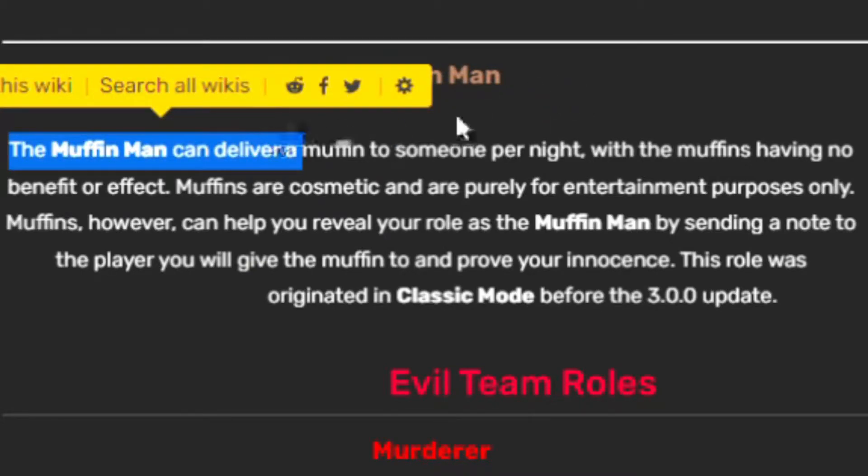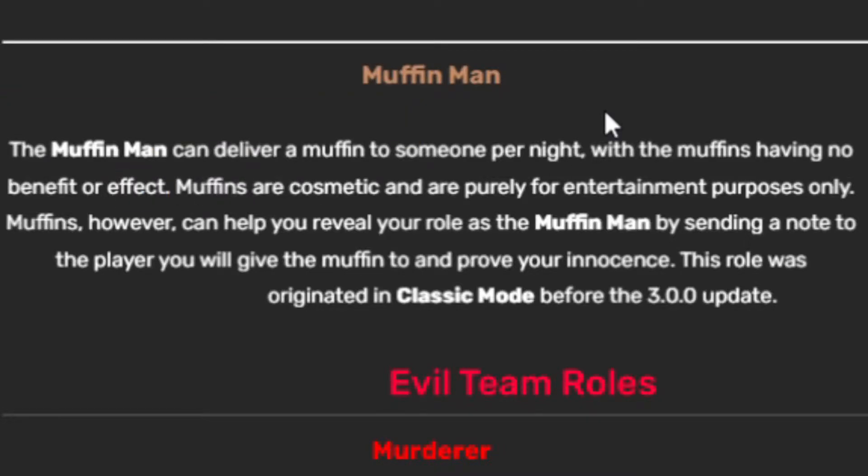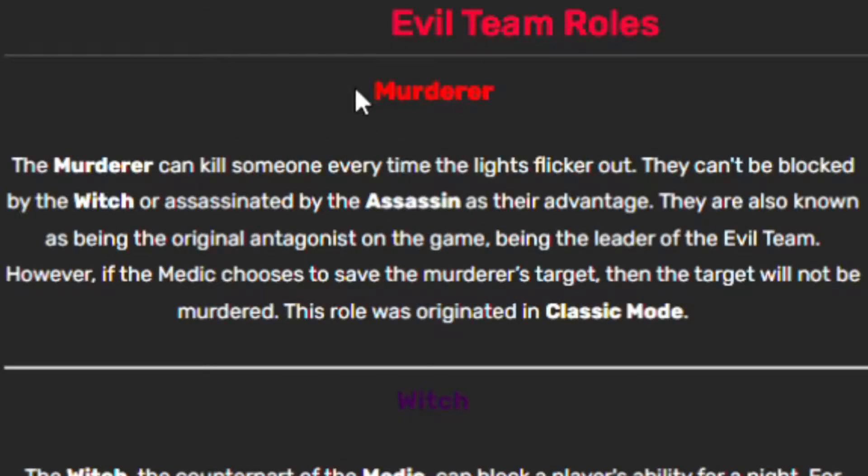The muffin man is more of a fun role but can also prove your innocence. The muffin man can deliver a muffin to someone each night — the muffin has no benefit or effect, it's just for fun. But you can use it to prove innocence: if someone suspects you, you can say 'I gave you that muffin — I'm good!' and they'll probably trust you.